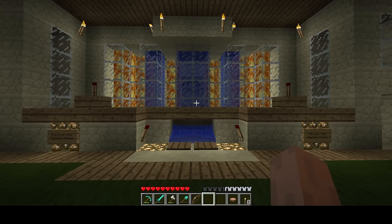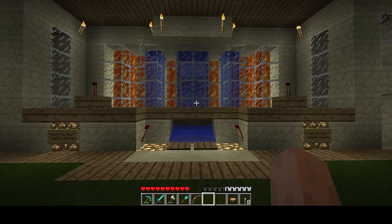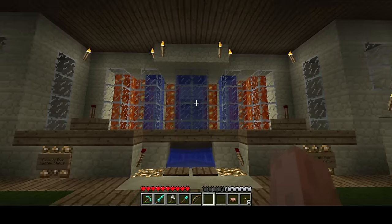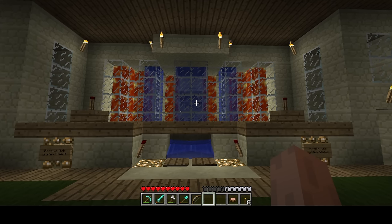Now I'm going to go over the mob farms, and this is perhaps the most technical part of the video, because this whole base was designed around these two mob farms. I have the passive mob farm and the hostile mob farm. The passive mob farm spawns all the animals — pigs, sheep, cows, and chickens. It does not spawn wolves; if it were in the correct biome it would spawn wolves, and I do have a wolf farm which we'll check out later. The hostile mob farm spawns zombies, skeletons, creepers, and spiders. It would spawn slimes if it were in a slime chunk, but I have a separate slime farm for that reason.